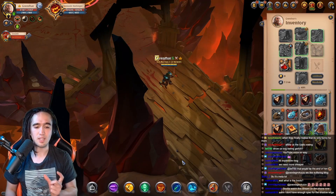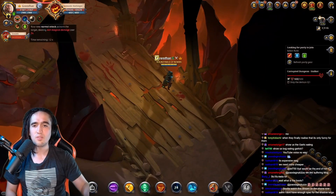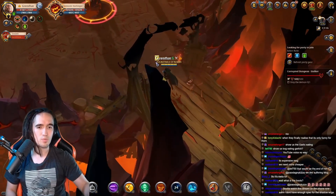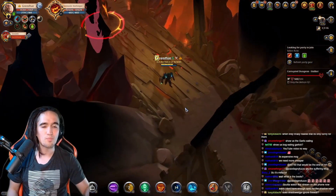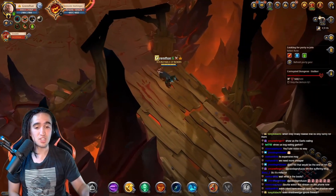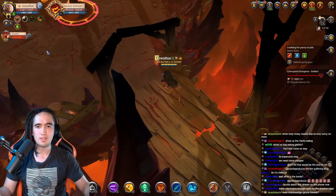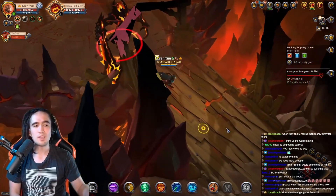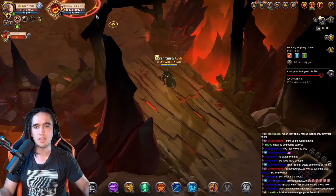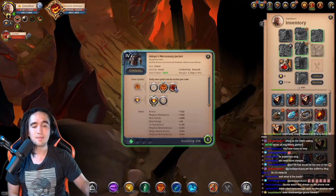A great tip from a viewer is to pre-cast shadow wedge on yourself. Let's say a player is over there and I can't engage yet — I cast this on myself, it stays for about 15 seconds, I just wait, and when I can engage, boom. Now instead of going on a 30-second cooldown from the moment I use it on my opponent, it goes on a 20-second cooldown because I pre-casted it. Also, shadow wedge ignores firewalls — you can wedge through a firewall to position yourself, then E from the other side.